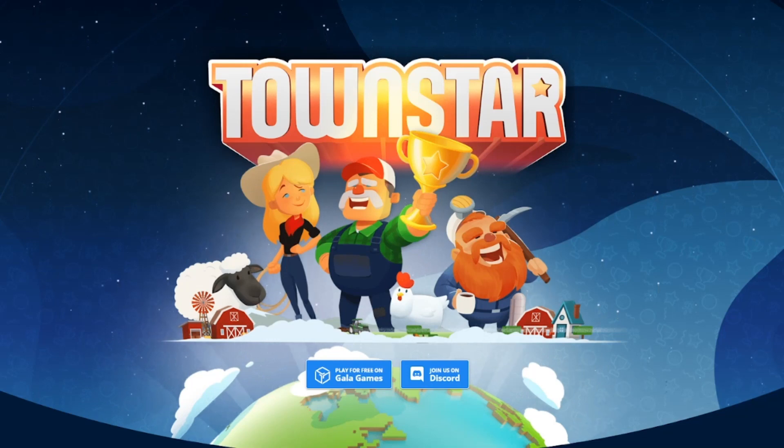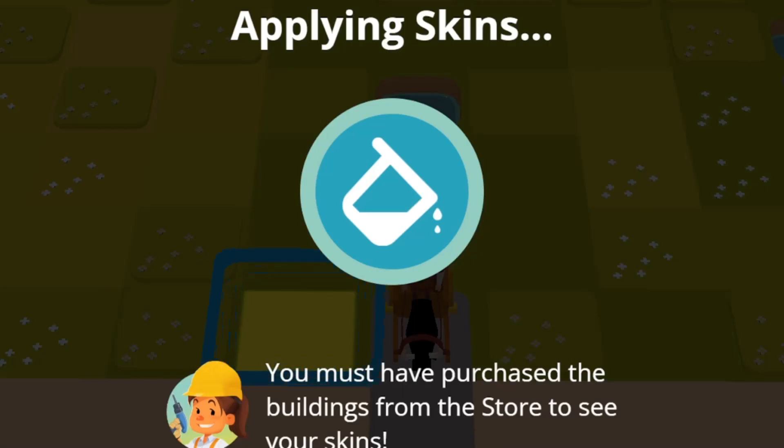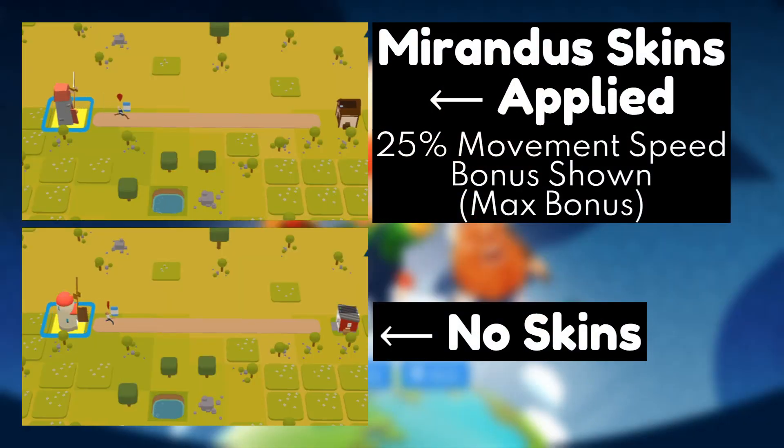Mirandus skins have 3 main functions when you apply them. They change the appearance of the object associated with the skin. They grant a movement speed bonus of 2.5% for all units in your town — meaning workers and animals and whatnot — so that means everything moves faster.